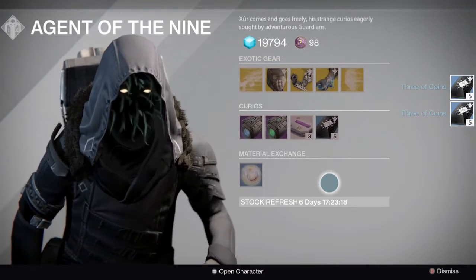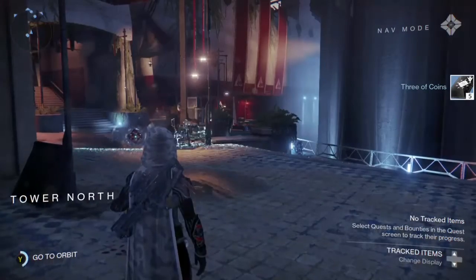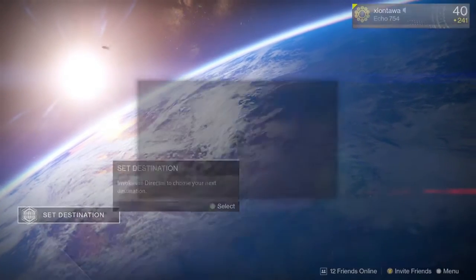Once you make sure you have your heavy ammo synths and your Three of Coins, you're going to want to go out to orbit and select the mission Scourge of Winter. You'll be wanting to go to the Scourge of Winter quest on Venus, which I'll show you right here.